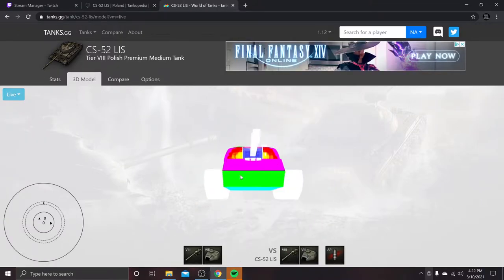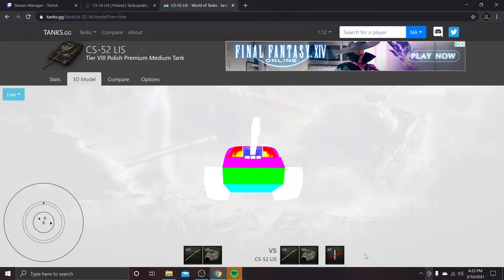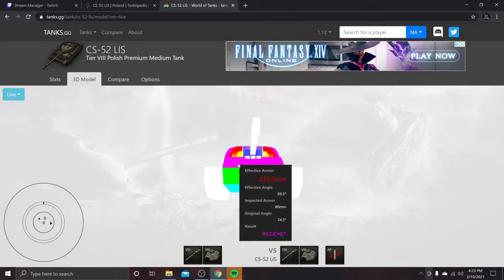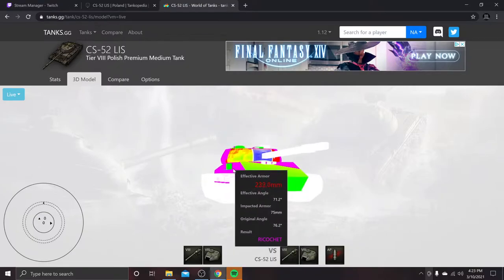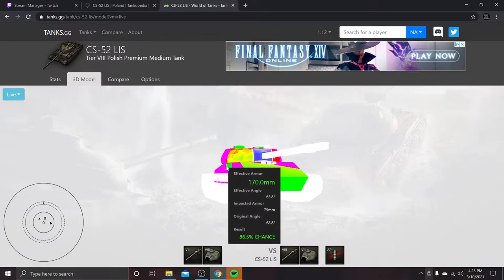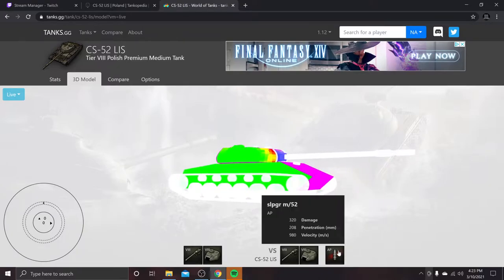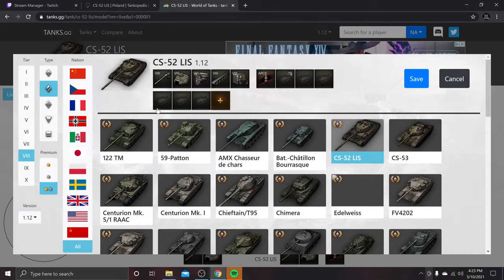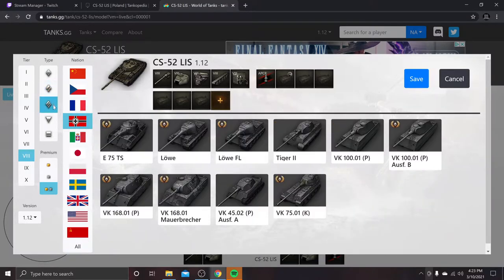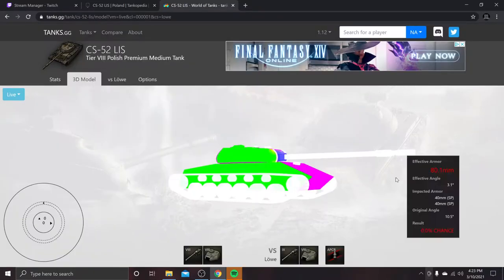Looking at a live module view so we can actually tell what we're looking at. With 208 standard penetration against it — if it's versing itself — the top goes purple, meaning that's an auto ricochet. Along with that the sides have those little side cheeks that poke out just a tad bit, but overall super good.